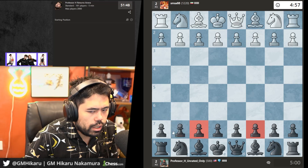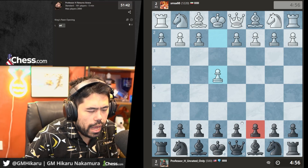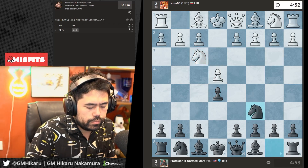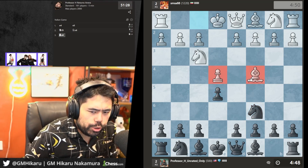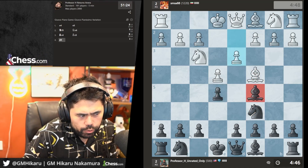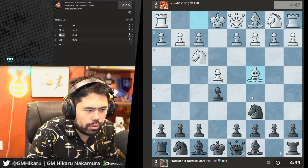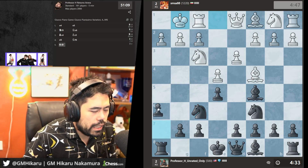We get e4 again. I'll play e5, Nc6 — keep it straightforward. He plays Bc4 — classic Giuoco Piano. In the Giuoco Piano, Bc5 is probably the best way to play at the beginner level. Nf6 allows the Fried Liver — you don't really want to allow Ng5 lines. At the beginner level I strongly recommend Bc5 instead of Nf6, because you don't want to get your liver fried.